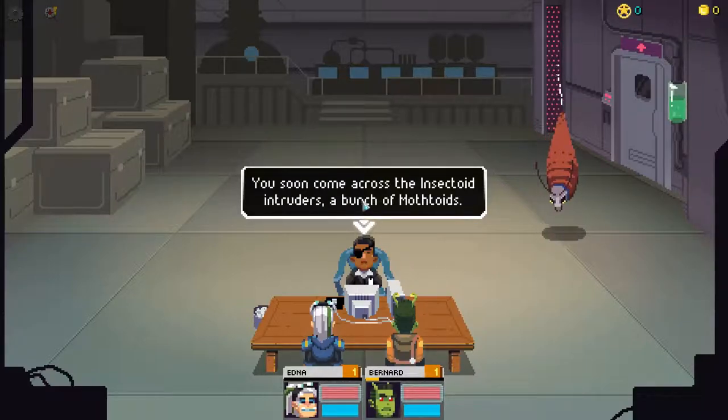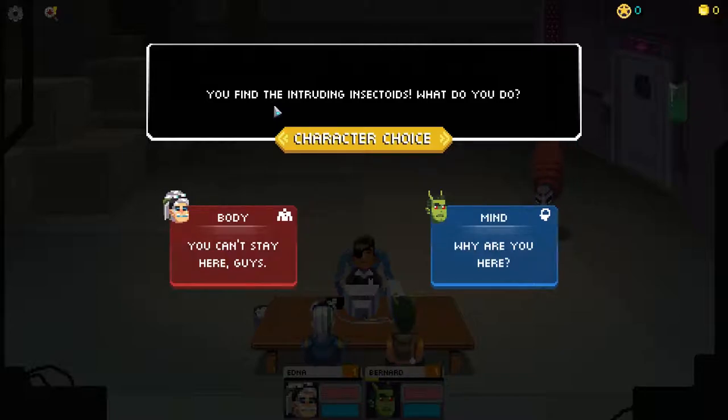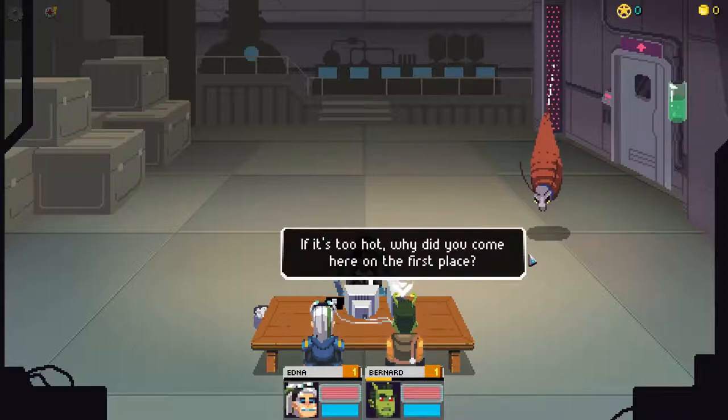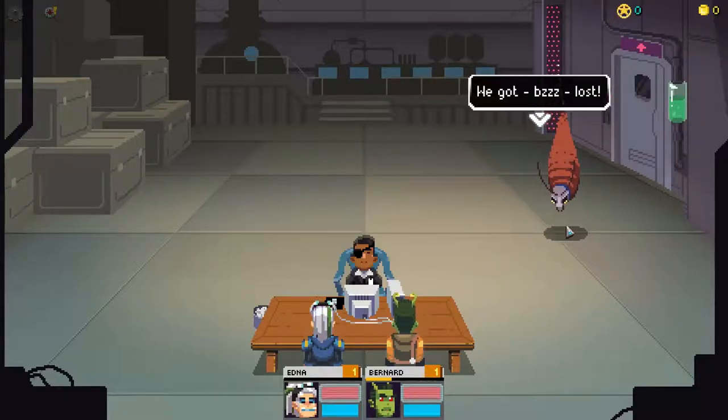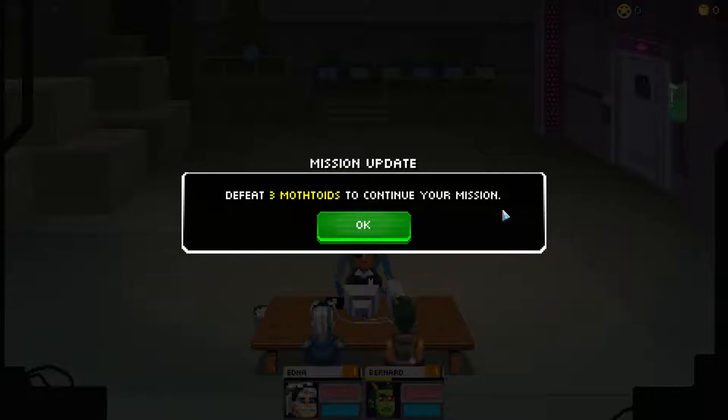We find the intruding insectoids. Rather than killing them immediately I ask why they're here. 'We just want some place to bzzz stay. This planet is too bzzz hot.' Then why did you come here in the first place? 'We got bzzz lost. You're asking too many bzzz questions.' Defeat three mothtoids to continue the mission. So they got lost and now they're going to fight me - I don't know why the mothtoids are American-sounding, but they are.